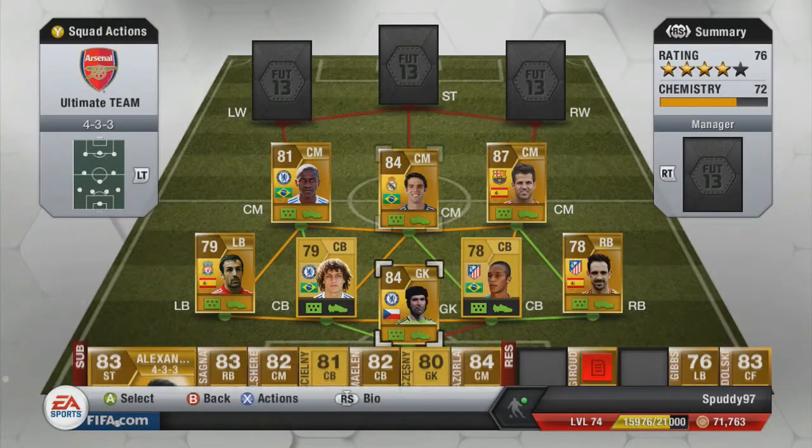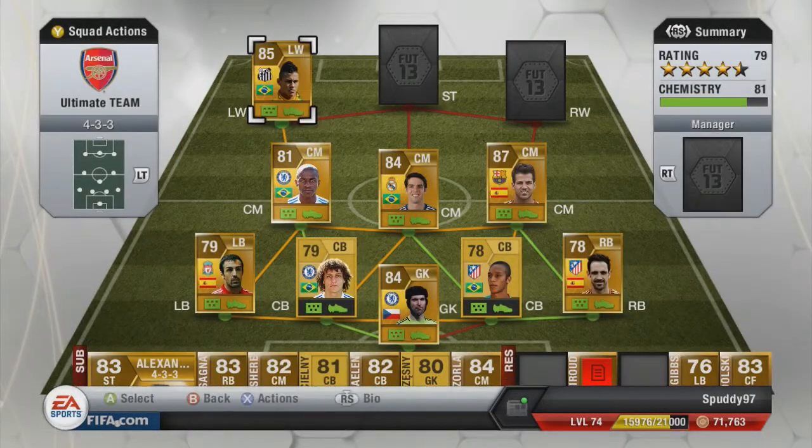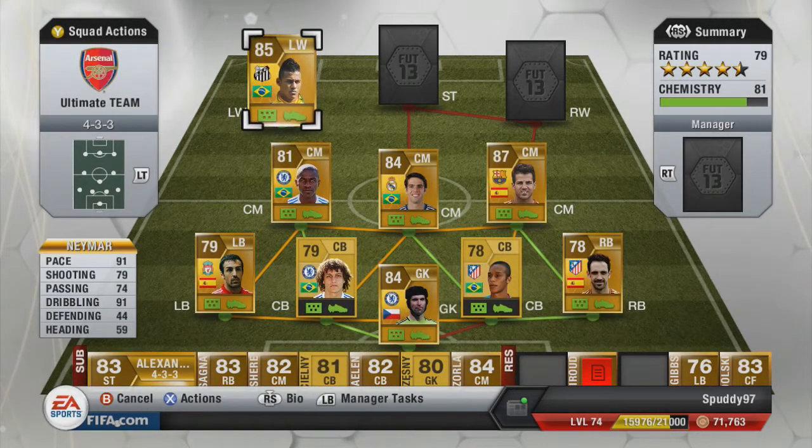For our left wing we have the beast, which is Neymar. This is his Santos card. He's 85 overall with 91 pace, 79 shooting, 74 passing and 91 dribbling — all round a beast of a player. He is quite weak on the ball and does get pushed off a lot, but I'd definitely highly recommend him for his good shooting, pace and dribbling.